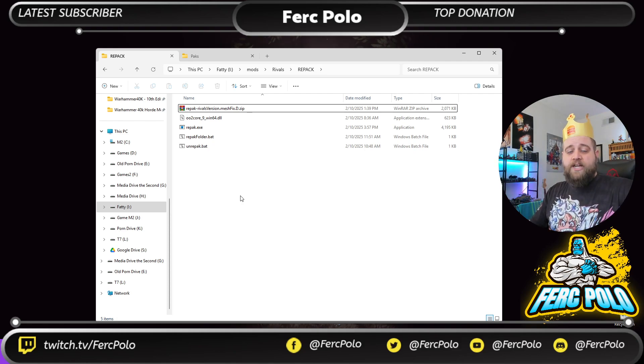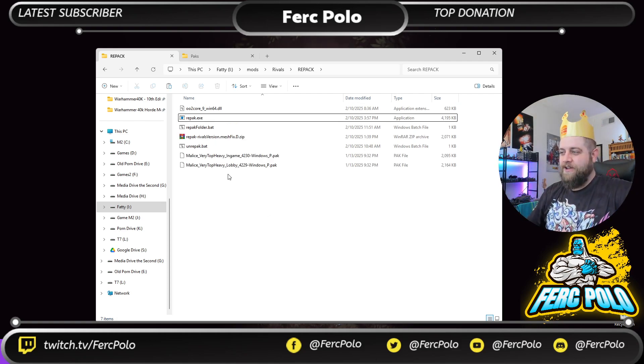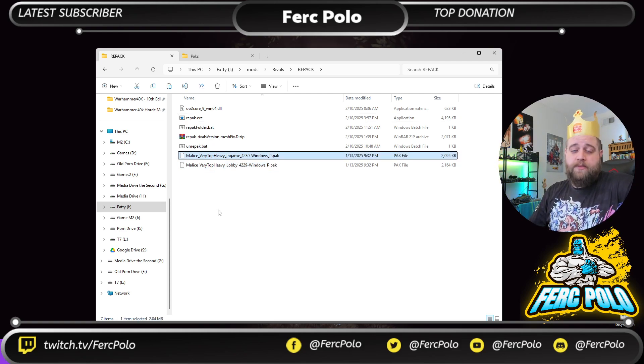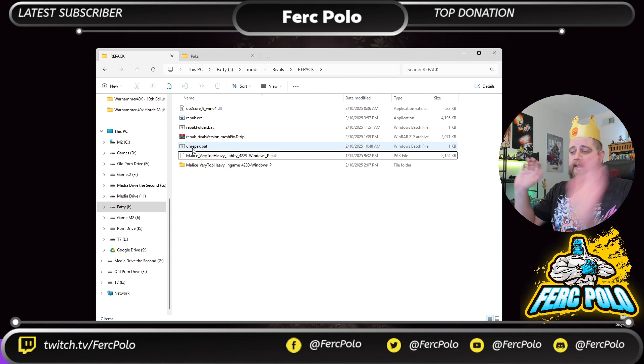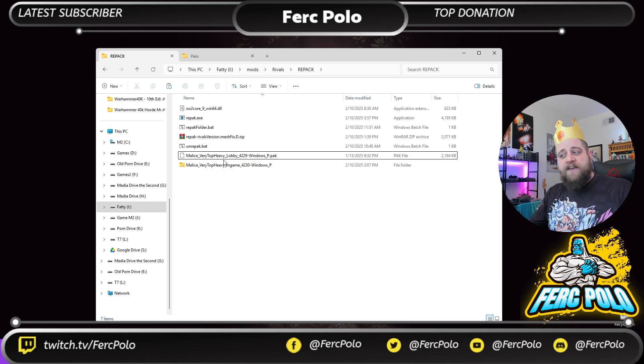Now let's grab a mesh pack from an earlier version of the game and convert it. We have two pack files here — this is for a Malice mod created by Fishboy Does Mods, one for the lobby and one for in-game. We're going to left-click and drag onto unrepack.bat. This runs a quick command, and now you have a folder. It deletes the pack file for you. Make sure you have a backup copy of the old mod if you want to keep it, because when you unrepack the mod, it will delete the pack file afterwards.